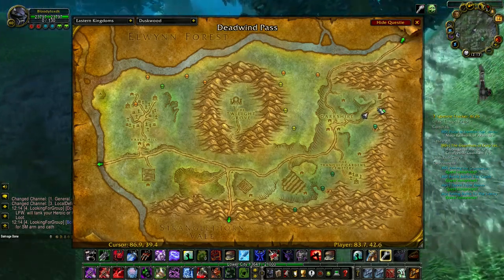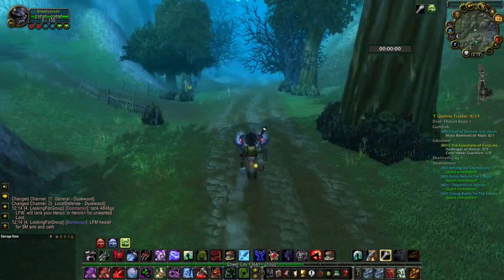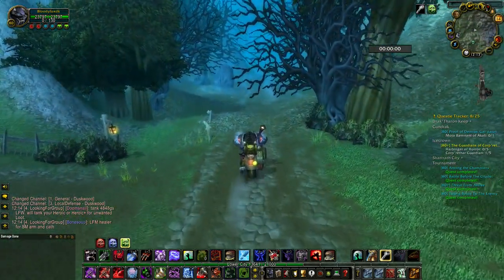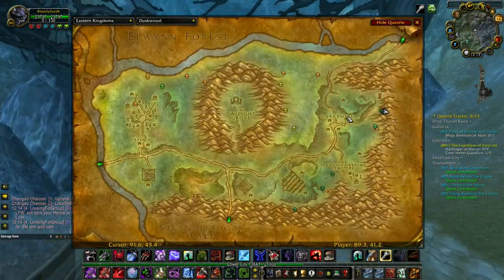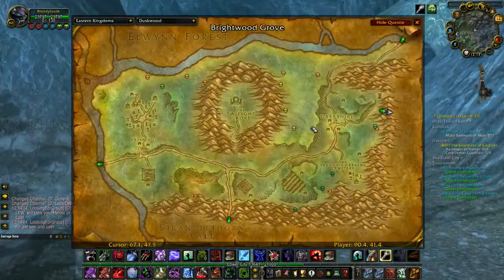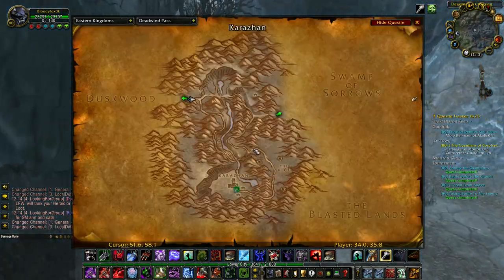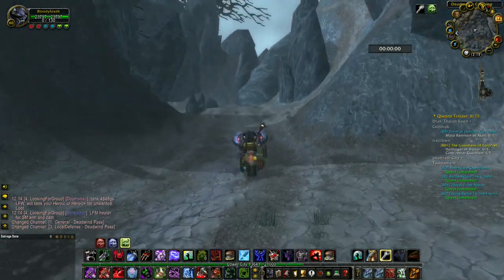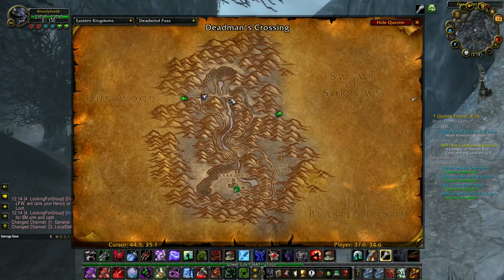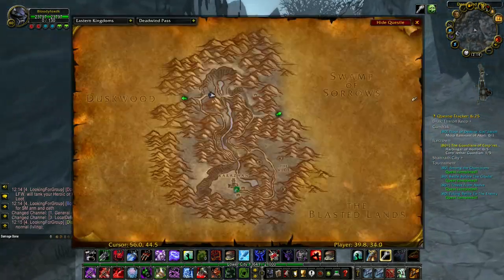Okay, now we are going to enter Deadwind Pass. In that zone there is one raid - Karazhan - for level 70, part of the Burning Crusade Classic raids. If we pass through the northern part of Deadwind Pass, the enemies in the southern part are higher level - around 55 to 60, you can find ogres there. So stay on the northern side and then go to the Swamp of Sorrows.